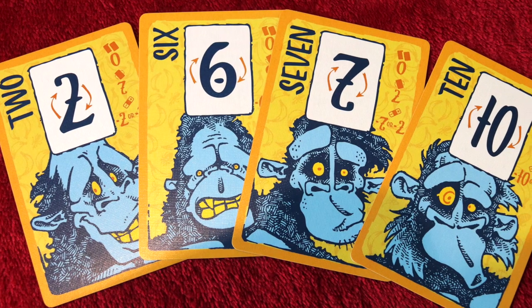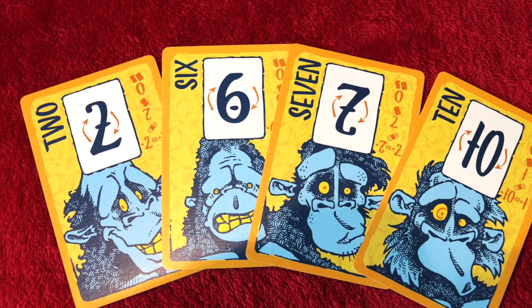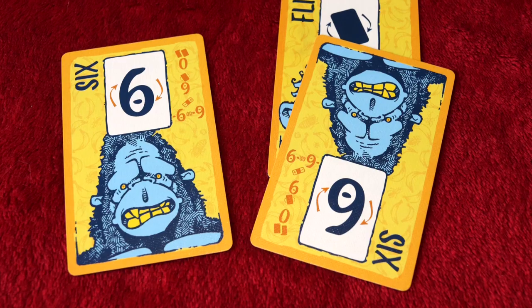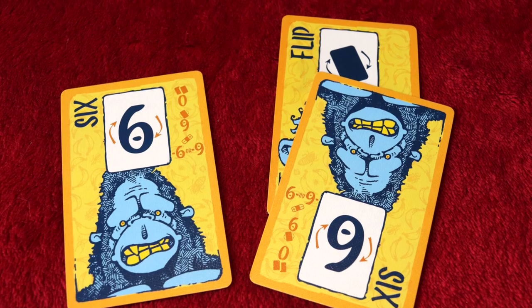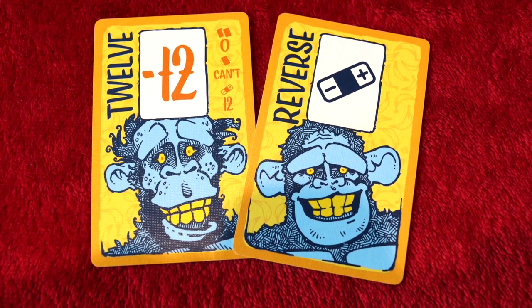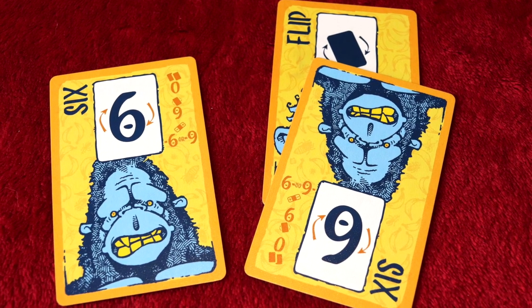A flip must be applied to flippable numbers that have not already been flipped. Flippable numbers include 2, 6, 7 and 10 — they show a rotational arrow as a reminder. Sometimes that's good and sometimes it's bad: changing a 2 to a 7 is great; a 7 to a 2, not great; a 6 to a 9, or a 10 to a 1. One of the core ideas for these special abilities is that they can be great or terrible — it's really how you use them and negotiate. A reverse makes a positive number negative or a negative number positive. Remember, a pair is only two cards that are exactly the same — same number and primate picture. A 6 and a flipped 9 are not a pair.